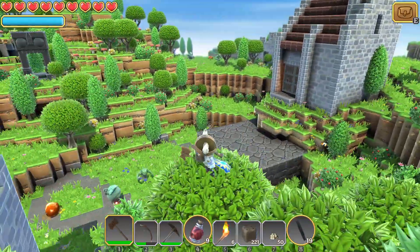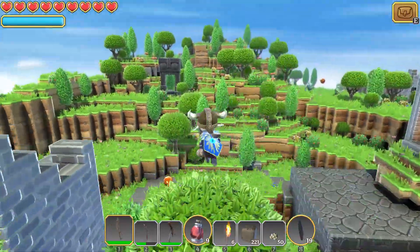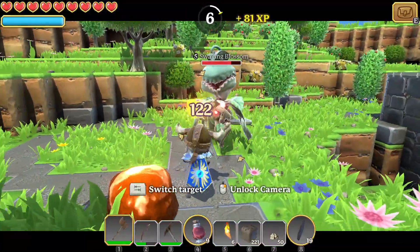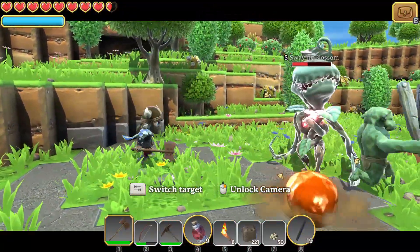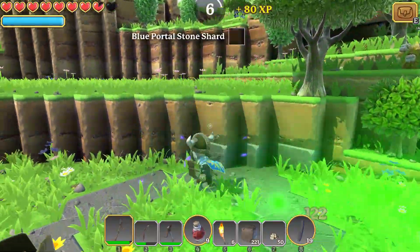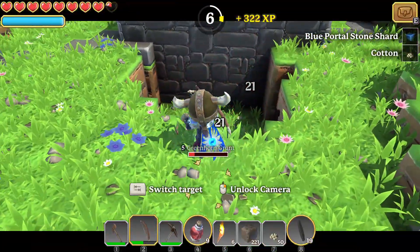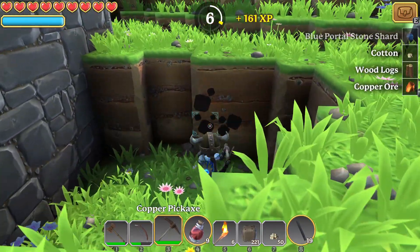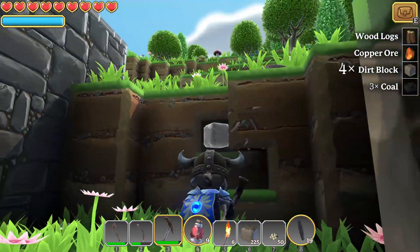Where were the portals? Did we ever find them in this world? Oh, there's one right there, right up the hill. Found a load of loot. I just cleaned out my inventory. You know the cool thing about this axe — it pushes enemies back when I hit them. That means you get no damage taken off you as well, as long as I'm careful.